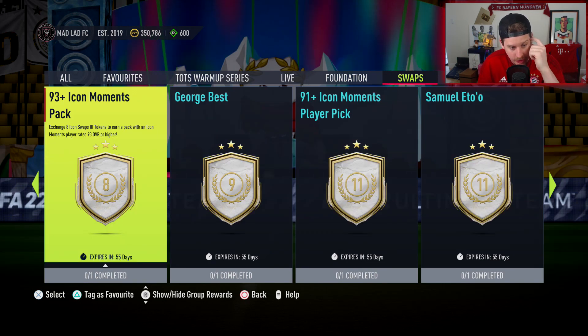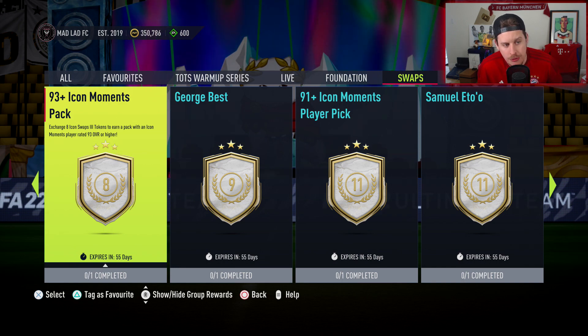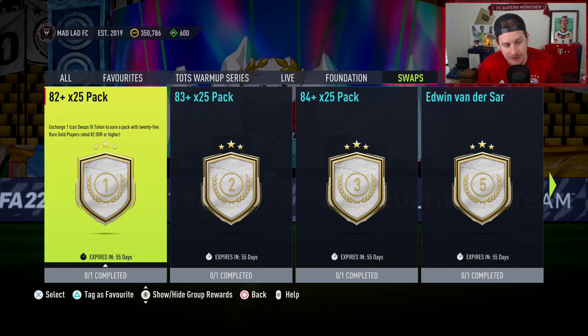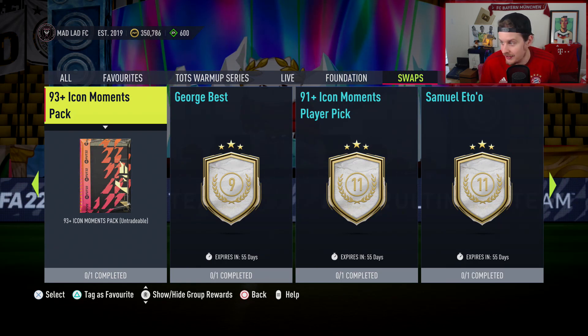This 93 plus Icon Moments pack looks absolutely mad. Exchange eight Icon Swaps tokens to earn a pack with an Icon Moments player rated 93 overall or higher. That might be the one that people go for, to be fair. There's a Baresi in there, right? So if you get him that's incredible, and you'd still have one swap token left over. You could do the 93 plus Icon Moments pack and still do the 82 by 25 for some fodder — that's a total of nine.